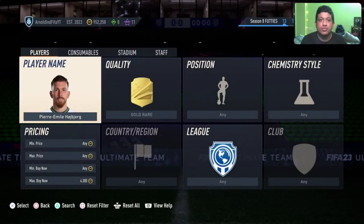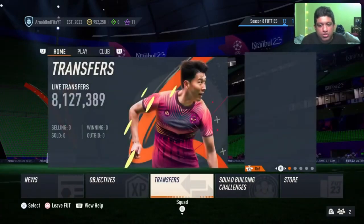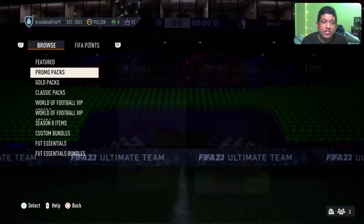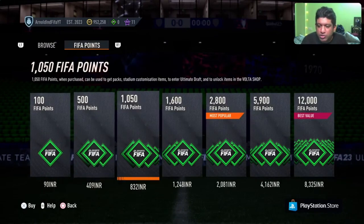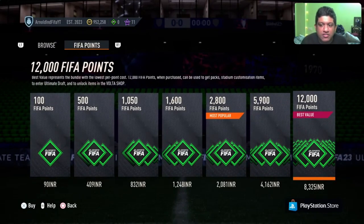EA, how are we supposed to... are you not interested in having people play the game? I don't know what is up. Guys, if you have a solution, right now all EA wants us to do is go to the store and open these packs. There are two ways you do that: if you're someone like me who has coins, go ahead, waste these coins, open these promo packs, get some low-rated cards and just continue to open these gamble packs. And if you don't have coins, all you need to do is spend 8,300 rupees for 12,000 FIFA points here in India.